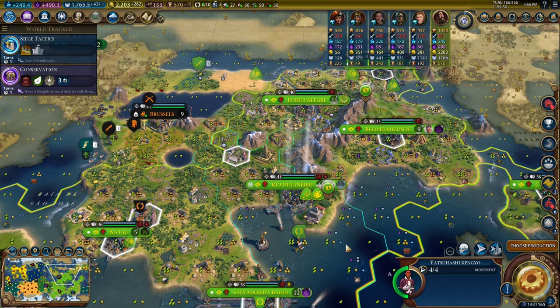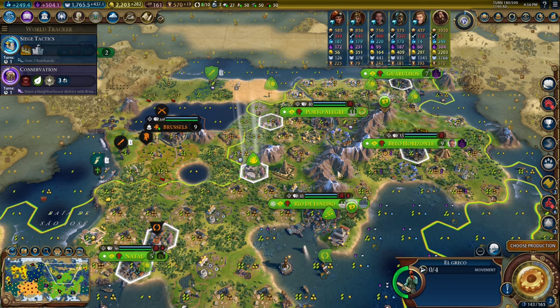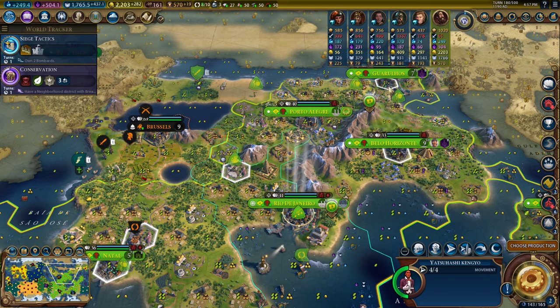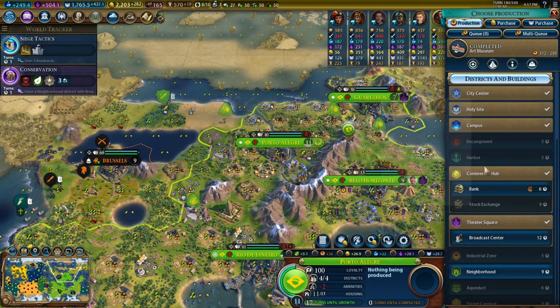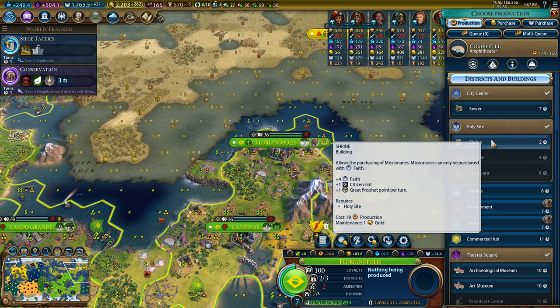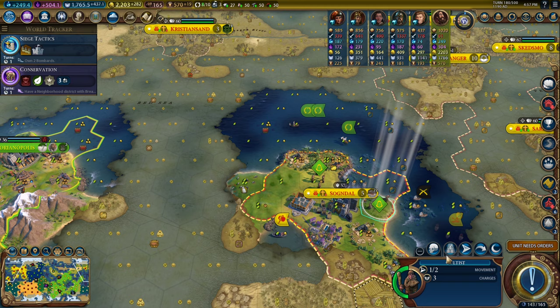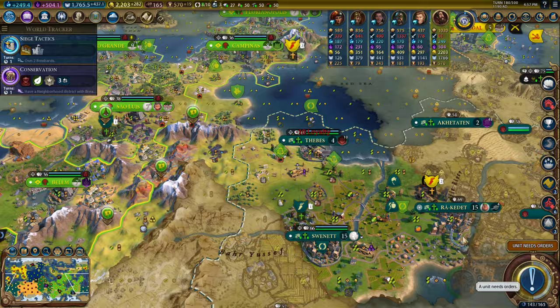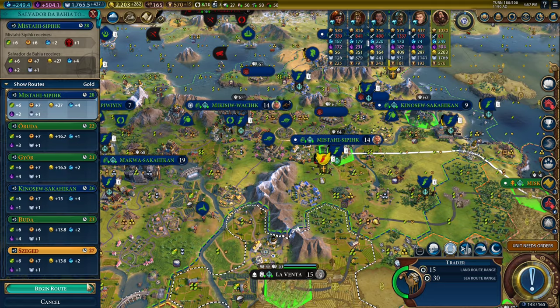I don't need the university, I need the theater square. We have a great person — a religious artist — so I'm going to move him over here. There's a themed museum. Let's move this great work into Rio, and I can create a great work again. Let's build this broadcast center. Ten turns for an art museum or 2 turns for a shrine — I think a shrine is probably better just because of the turn cost. Then we start recruiting followers. 27 gold per turn — this canal is so great.